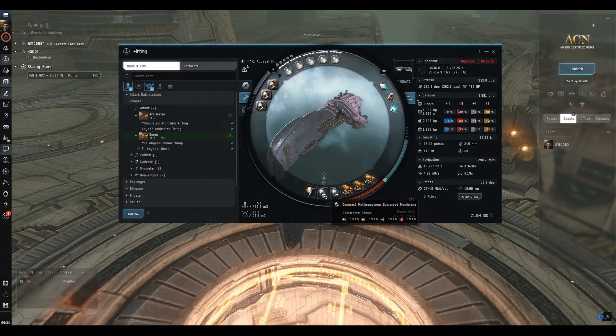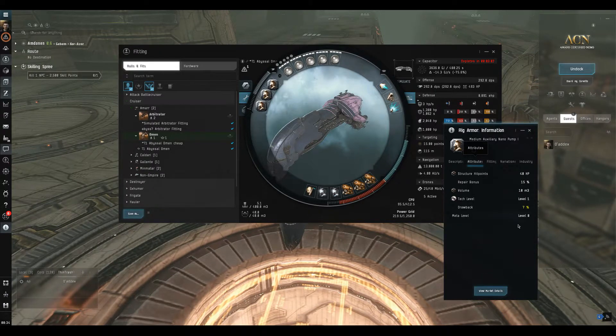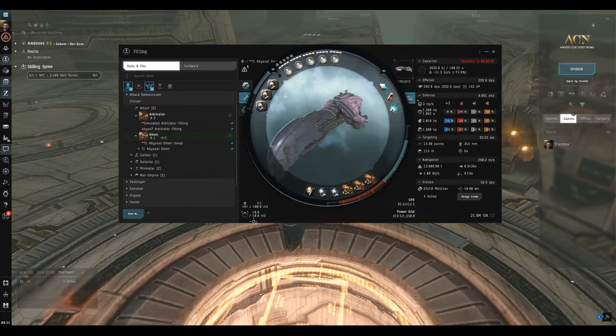To boost our resistances we have a pair of compact multi-spectrum energized membranes — they boost resistances by 15.2% in each area — and a compact medium armor repairer. The big battery in the mid slots keeps everything running. In the rigs we've got one EM armor reinforcer, presumably for electrical sites, and two auxiliary nano pumps boosting reps by 15% each, though with an increased power grid requirement. Remember to train your rigging skills to mitigate rig downsides.